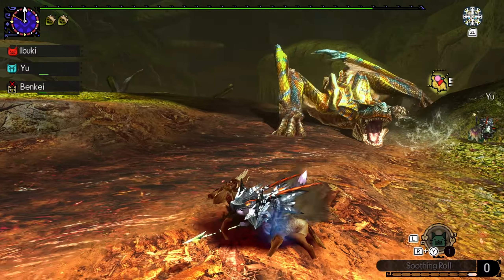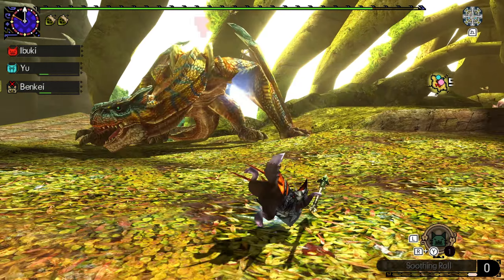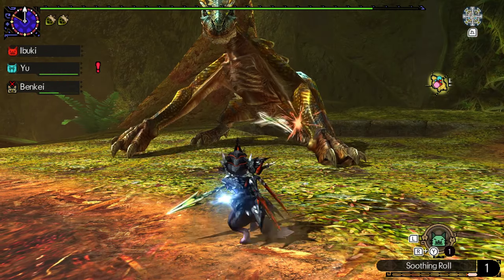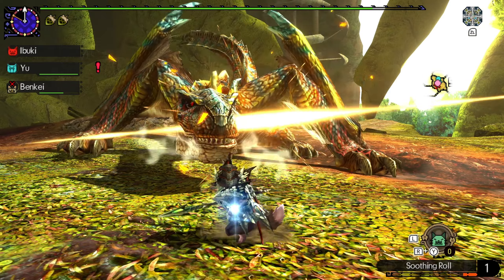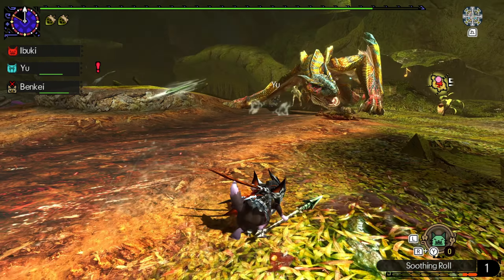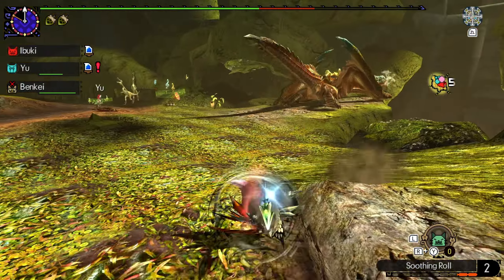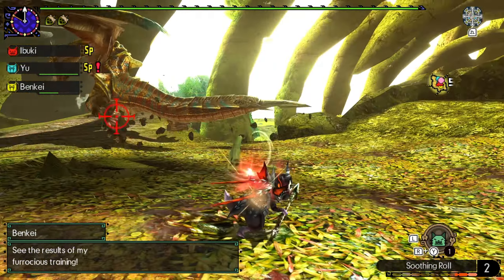Our buffs are up and G-rank Tigrex is not something to play around with. I highly recommend Adept Prowlers for this — and Adept style in general — because when he gets into enraged mode he is incredibly fast, deals massive amounts of damage, and has a homing charge that is not easily avoidable. You really have to set up to dodge it, and if you're setting up to dodge you're not dealing as much damage in the process. He's not quite in enraged mode yet, which is fine — throw a couple at the face. He does a double chop so we'll dodge straight through that and go behind him. Getting behind Tigrex is nice because he has to do head turns. He's going to roar as he hits rage mode — remember that roar does damage if you're close enough.